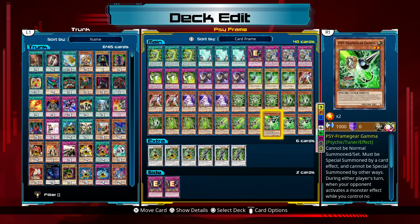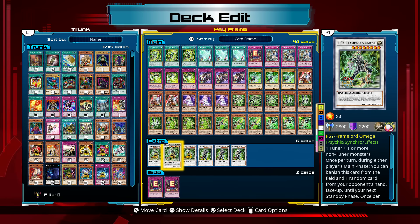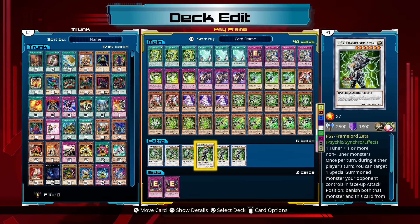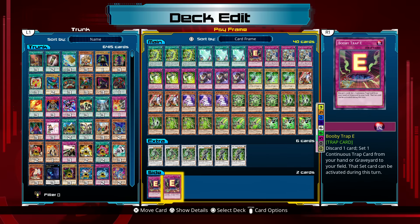And three Sideframe Gear Gamma. Finally, for the extra deck, we have three Sideframe Lord Omegas and three Sideframe Lord Zetas. Omega is one of the cards that a lot of people are going to be using in this update, I think. And for our side, we have two more Booby Trap E's to round off this DLC.